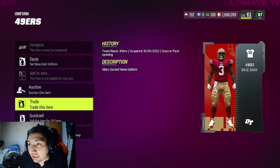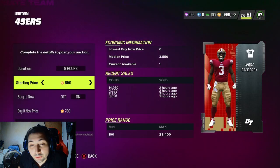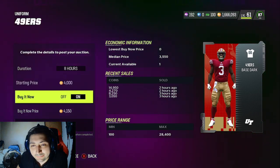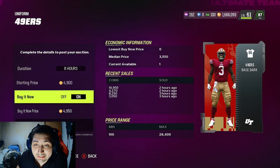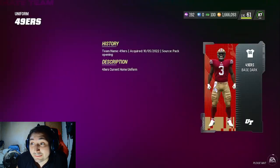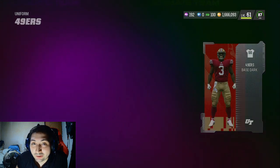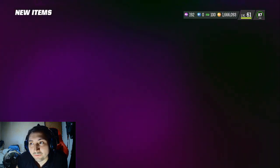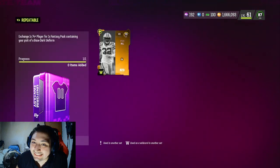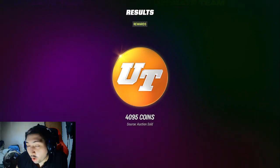I'm going to put up this 49ers uniform we saw for 8k and let it sell. That's pretty much the video. Hope you enjoyed it — make sure to hit the like button and subscribe. This is an easy method, and if you want some easy coins just do this. You can do it without having to snipe. I'll see you guys later.